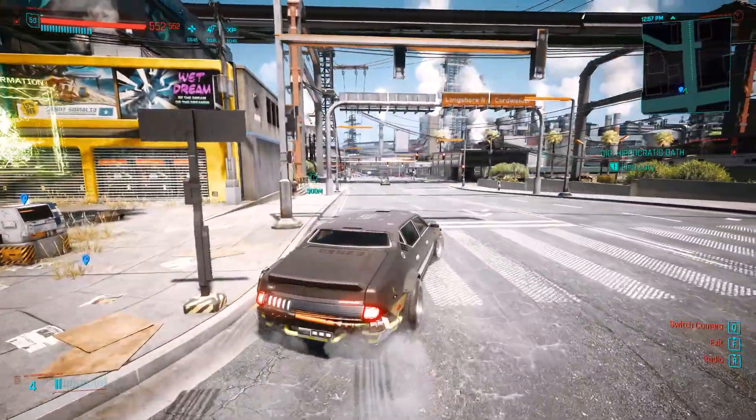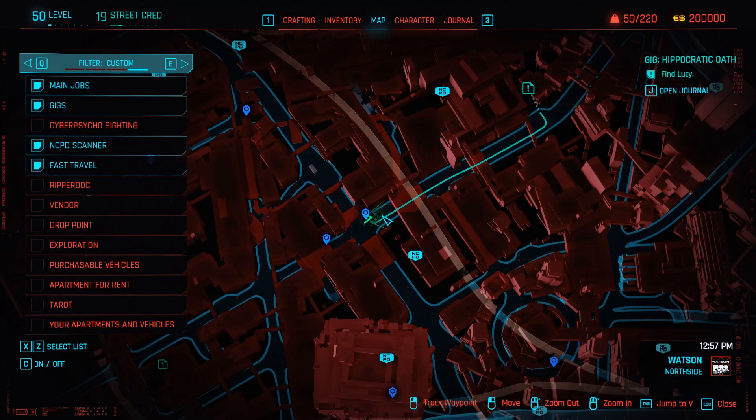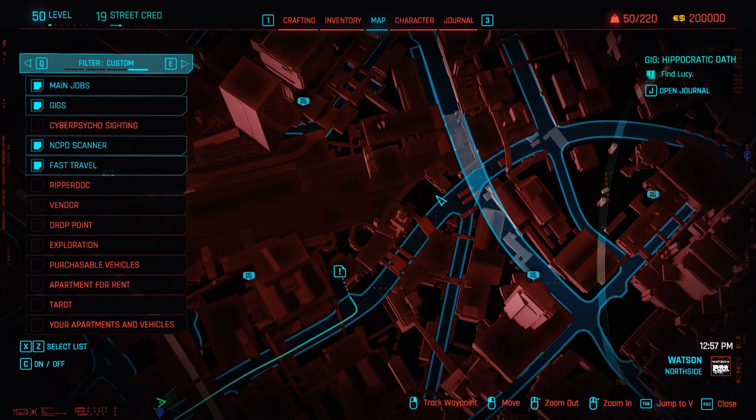Open up your map and locate this specific spot that you can spawn at, which is Marth Street. From there, we're going to head towards this way. If you have the Hippocratic Oath, this is going to be great, but we need to specifically head to this section right here on the map. We can now head there since we know the location.